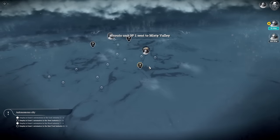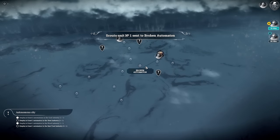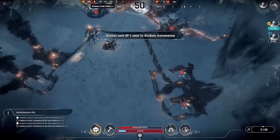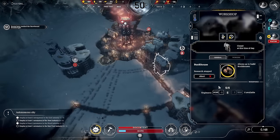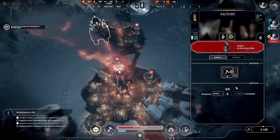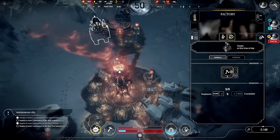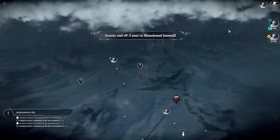These guys can now go to misty valley — we'll send them to broken automaton first, then misty valley. I want to get another automaton built as soon as possible. More resources have arrived and more steam cores — all good.